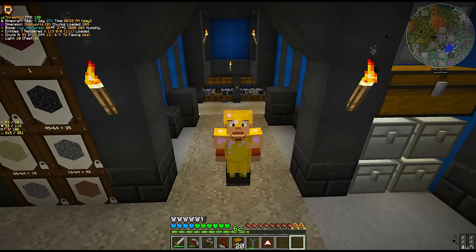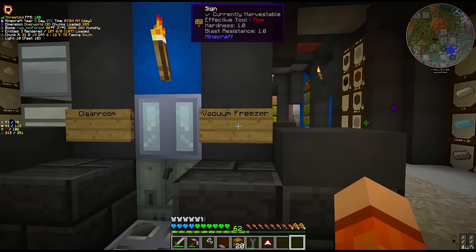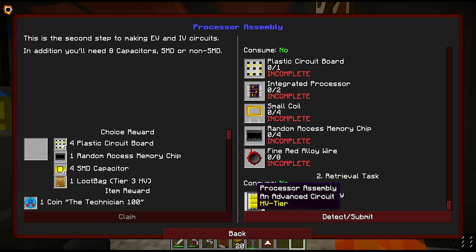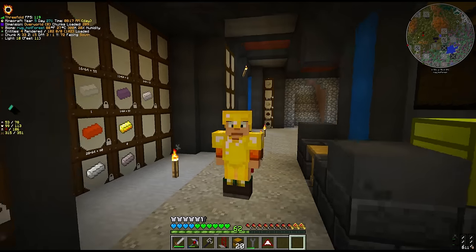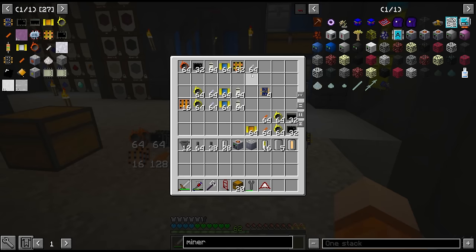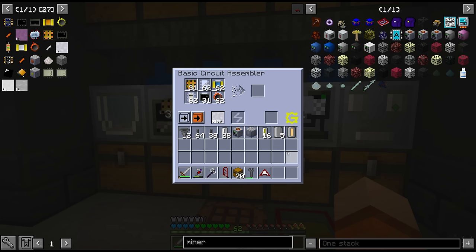There are some other things that have changed between episodes, but let's go over what the plan is for today. We have two major goals. The first is the clean room and the second is the vacuum freezer. The clean room is essential for us to craft the processor assembly, which is the next tier of HV circuit. The freezer is actually going to take the first EV tier of circuit, which we do need the clean room in order to craft. So let's get back to these circuits right here - circuit boards, tin bolts, resistors, diodes, logic circuits and copper wire. Should be enough for 32 LV circuits.